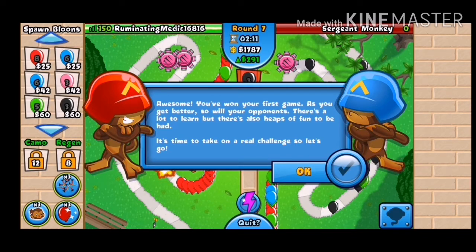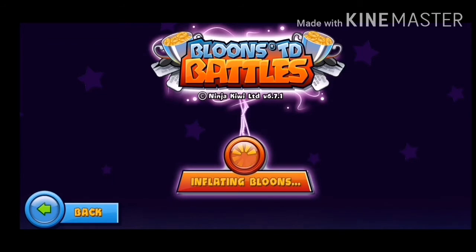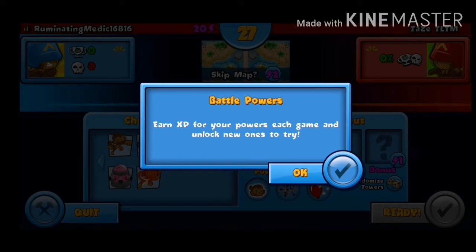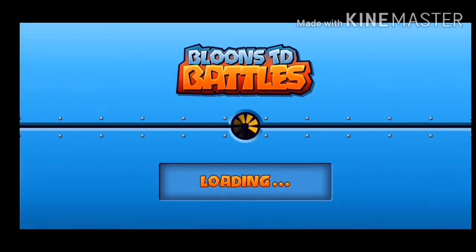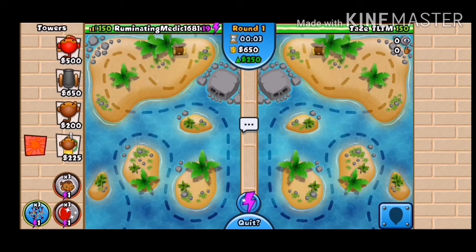Awesome, you've won your first game! As you get better so will your opponents — there's a lot to learn but heaps of fun to be had. I think we're going to play against a real person now. We earn XP for powers each game and unlock new ones to try. The ninja monkey — the star is here, so it's appropriate. Let's do a bonus thing — is that a guy shooting marshmallows?